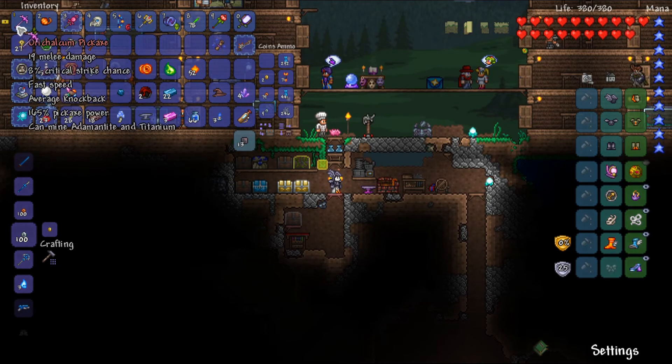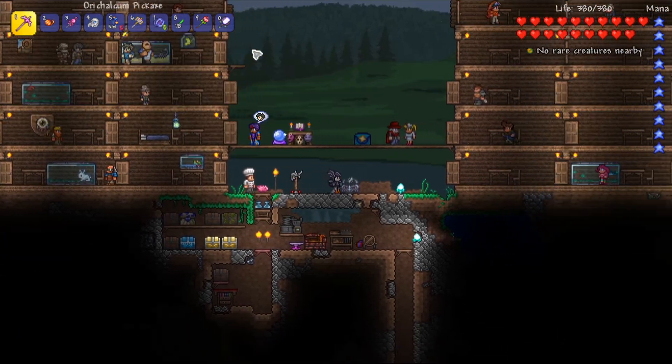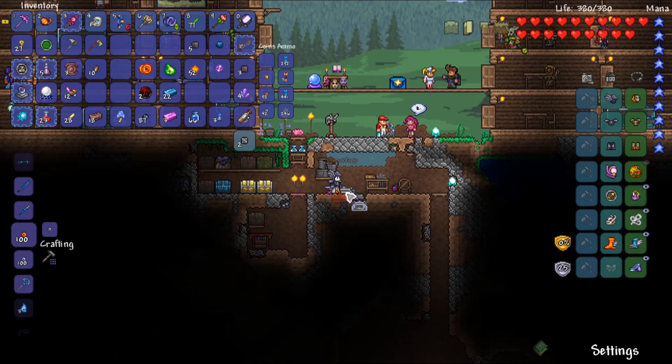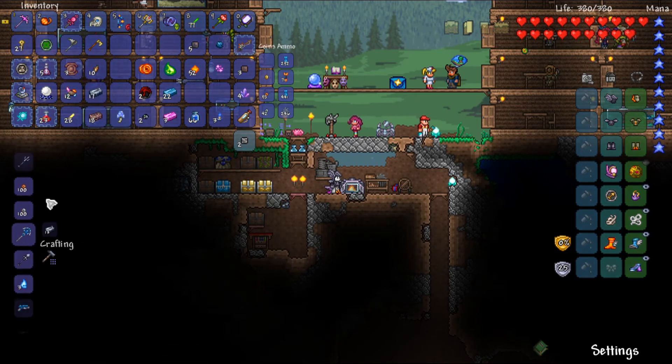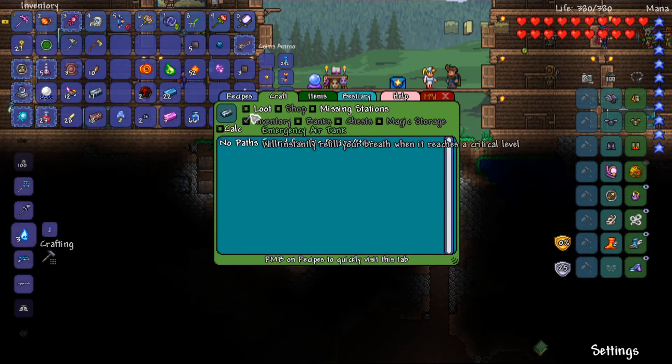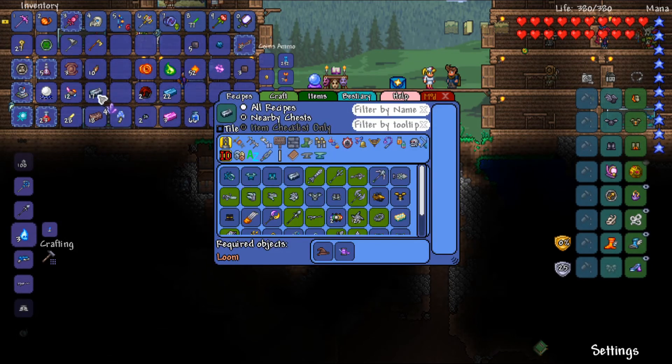I hope I don't need that cobalt pickaxe again, but I don't think I will — it doesn't say this one's a material at least, so should be okay. There we are with the Titanium Furnace; we can begin collecting some titanium now.